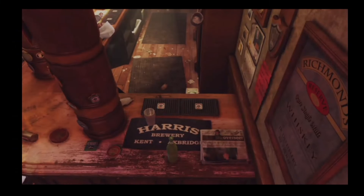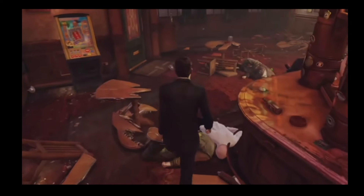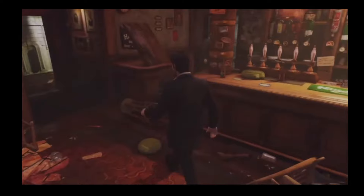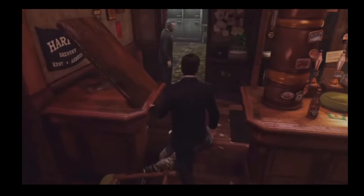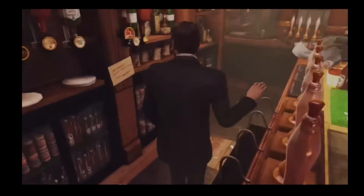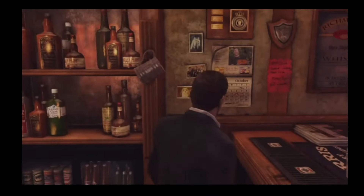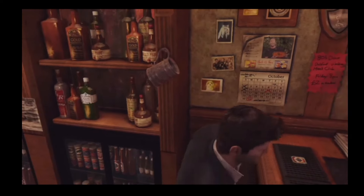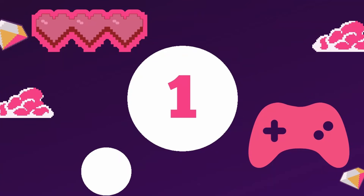Creative director Neil Druckmann later revealed that the easter egg was actually included by mistake. Originally, The Last of Us was intended to be announced several months prior to the release of Uncharted 3. However, due to unforeseen circumstances, the announcement was delayed until a month after Uncharted 3 was already on shelves. This unintentional inclusion potentially spoiled the surprise for some, but it ultimately resulted in one of the most memorable easter eggs in gaming history.